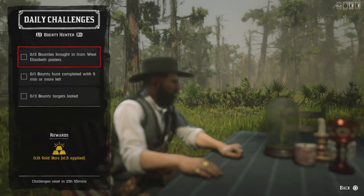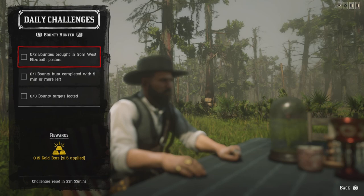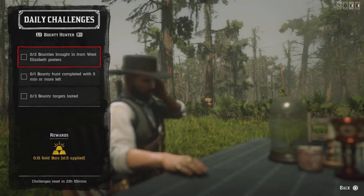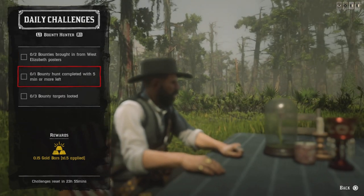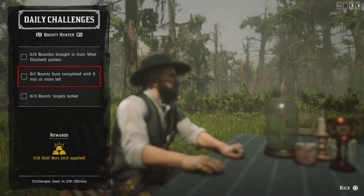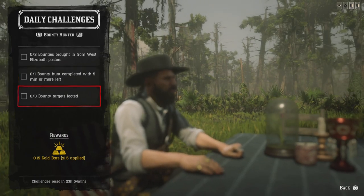For the Bounty Hunter role challenges: you need two bodies brought in from West Elizabeth — that consists of Strawberry, Blackwater, and Riggs Station. Bring in two bodies from those areas and that challenge will be completed. For one body hunt completed with five minutes or more left on the clock, start a bounty and bring the body to a local authority with five minutes remaining. For three bounty targets hogtied, just hogtie three bounty targets.